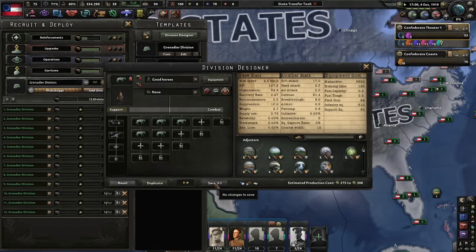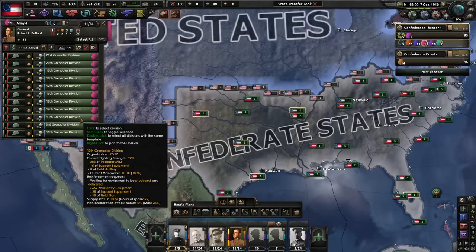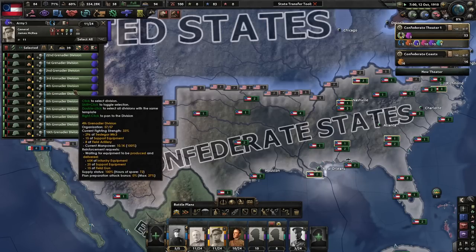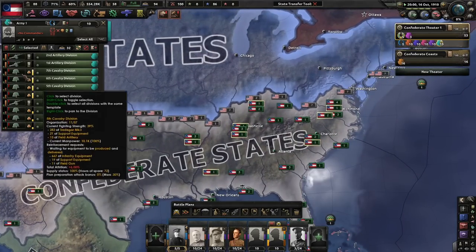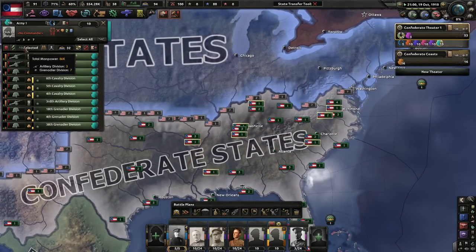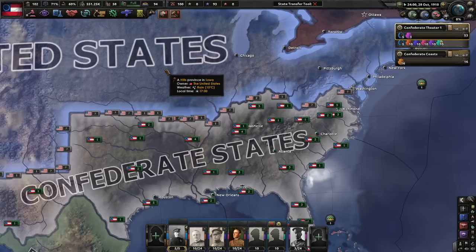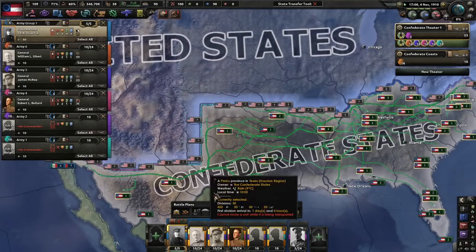We could go with partial mobilization, which would actually be really good. Let's do that first since we won't be able to get to war economy for a long time. The next time we get enough political power, we will grab Jeb. I could raise this to 20 combat width, but because we're out of guns already, I want to field as many divisions as possible first. We're going to wait, make these guys at least slightly bigger, throw on some artillery. Now I'm feeling pretty good about myself.